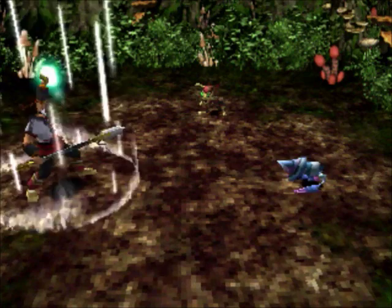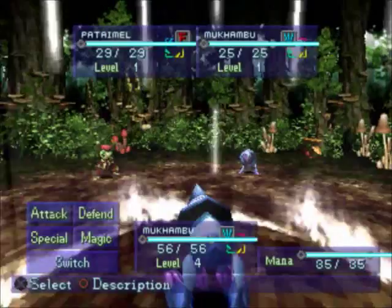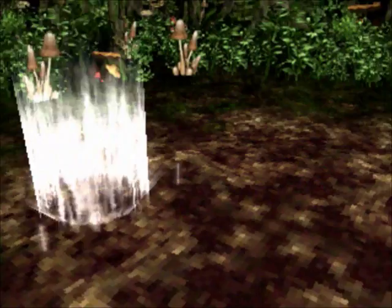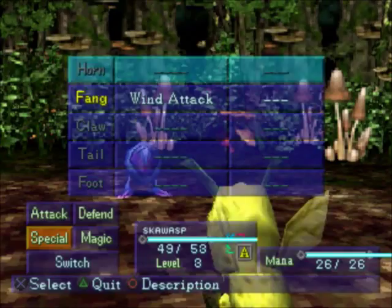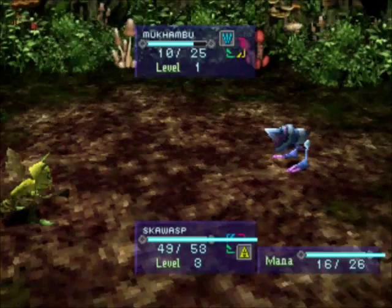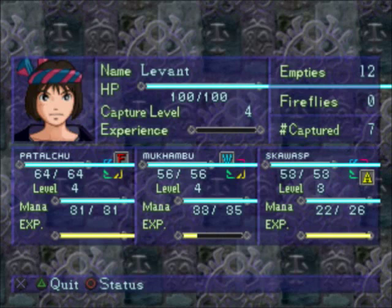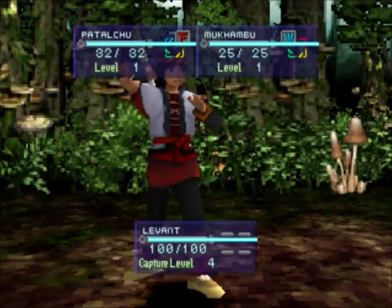Let's use Wakamu to take out the Potamiel, and we'll have our wind elemental dude take out the fiery one. There we go — one hit KO. Now let's switch to Skawasp. That was almost as easy as beating up Louie. Honestly, what is Louie thinking? Dressing up as a masked man.